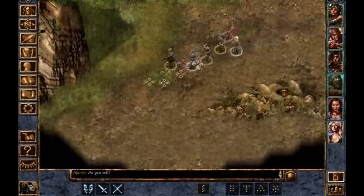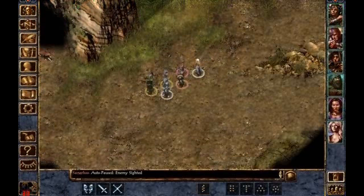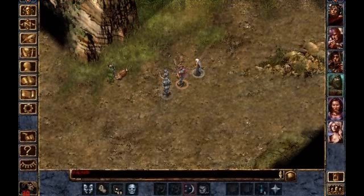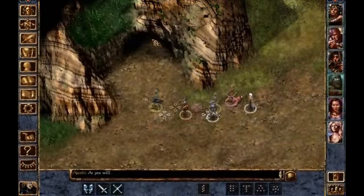We already know kind of what we're doing here. We're going to go down and see Mr. Dire Wolfie, and hopefully not let Minsk get absolutely slaughtered by him. Enemies in this version tend to aggro whatever they see first, just by sight. So as long as we can ensure that Ajantus is the first person they see, we can keep things under control and reasonable.